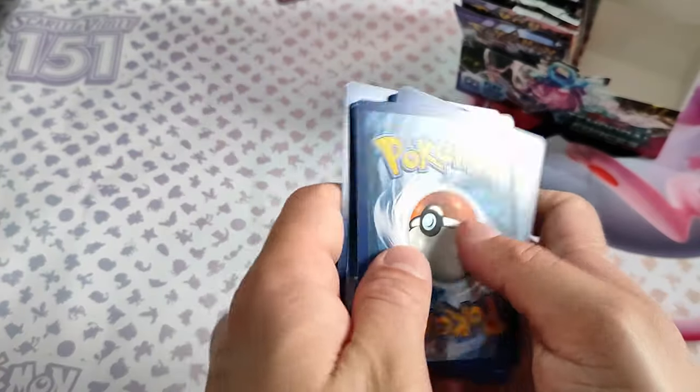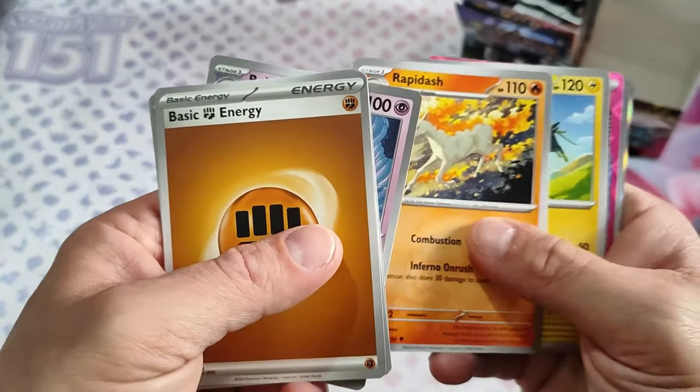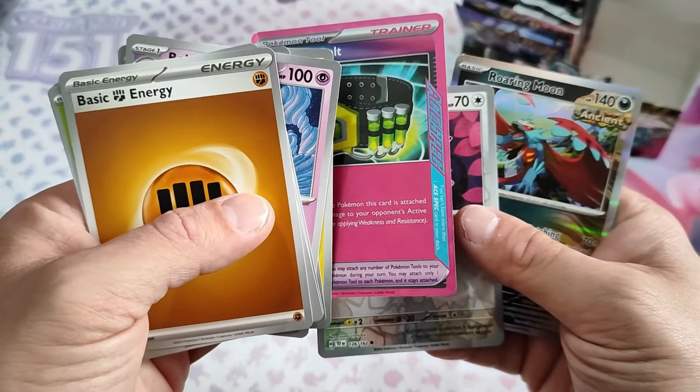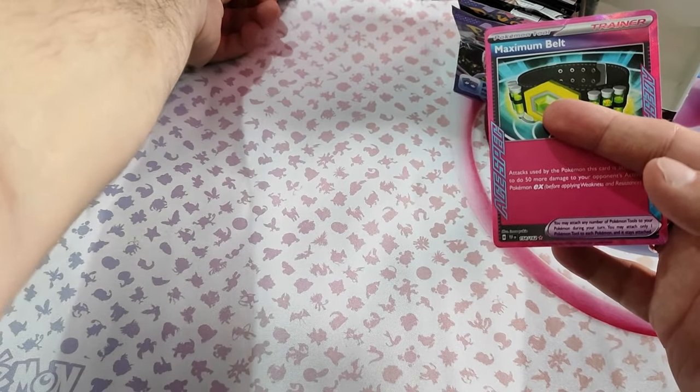Code card. Oh, I see something big here — Bonant, Maximum Belt, and Roaring Moon. Did I pull two of these?